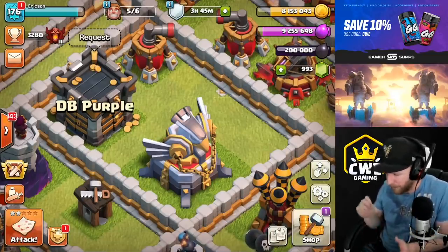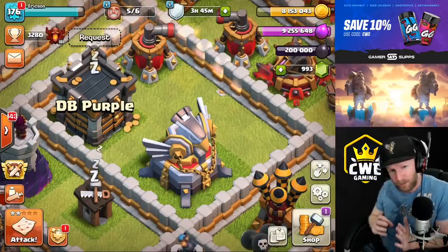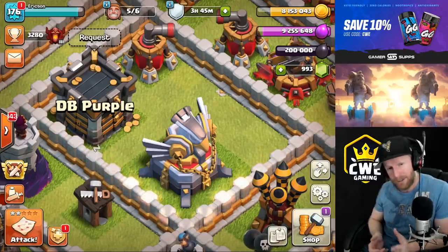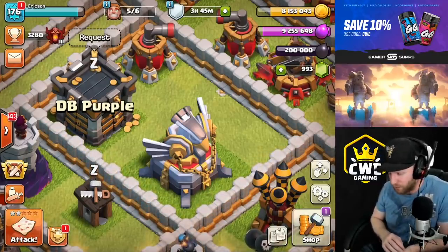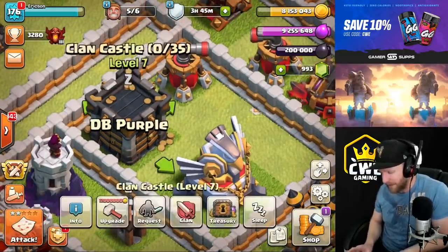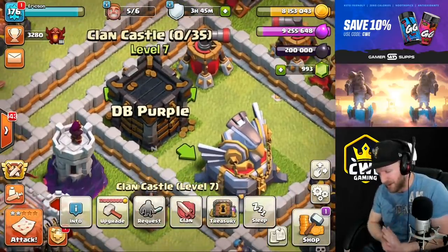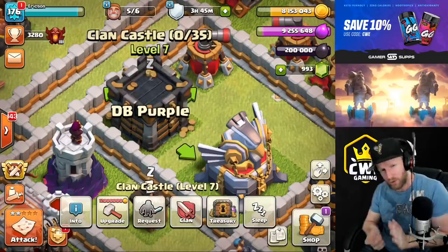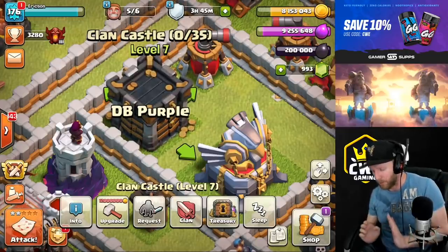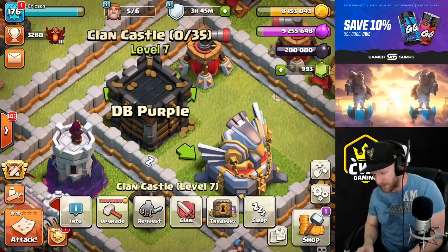Let's dive into it. I'll talk about the exact radius of the new lightning spell so you know exactly where to put it to hit as many buildings as possible, and also when you should split them up. The main building we're trying to destroy is the clan castle - if we can destroy the clan castle, the CC troops inside will die with it.